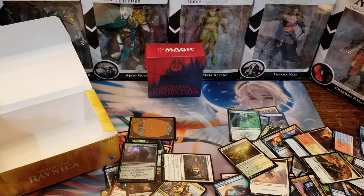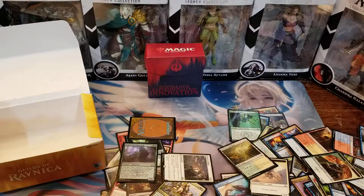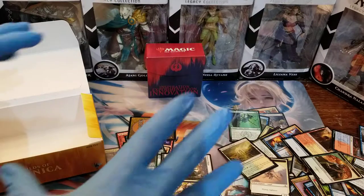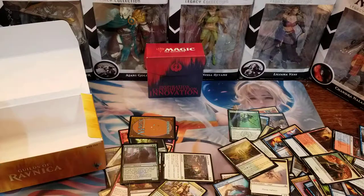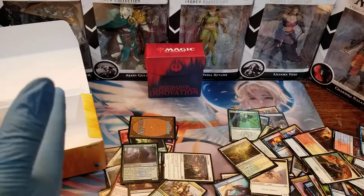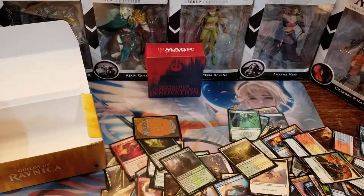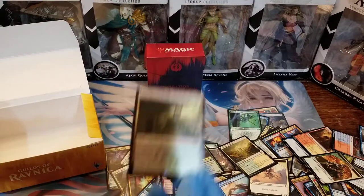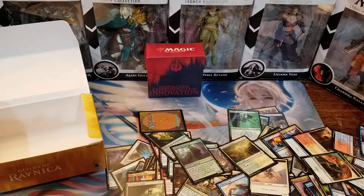And Dawn of Hope — whenever I gain life, I may pay two; if I do, I can draw a card. Or I can pay one white and three colorless to create a 1/1 white soldier creature token with lifelink. And that's it — that is an entire box of Guilds of Ravnica! I hope you guys enjoyed watching me crack it, destroy it, crush it, and kill this box of cards. If you have any questions or would like to make comments on Guilds of Ravnica, feel free to do that in the comments. I'll be opening up some more boosters. I probably won't wear the gloves next time — I just thought it was funny. Everybody's got their thing. There's some good stuff in here, a Shockland is very useful. I hope you guys enjoyed it, thanks for watching!